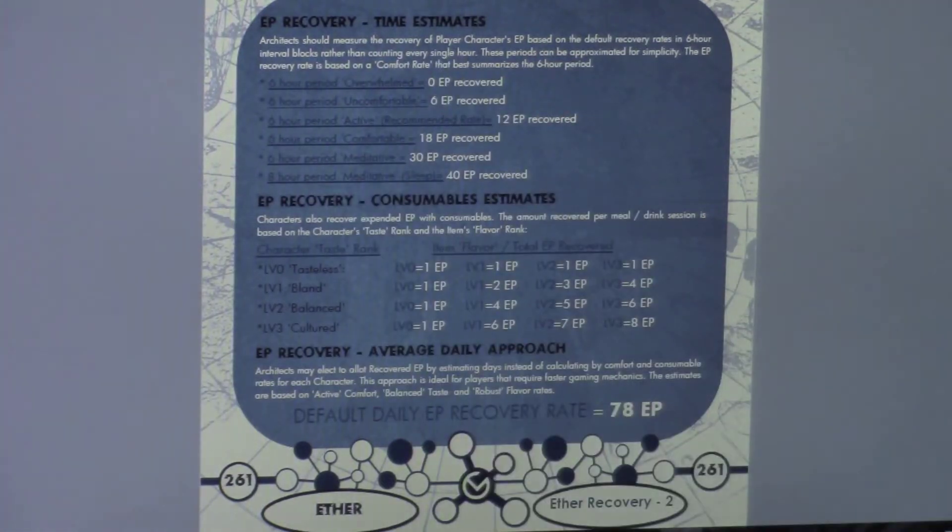Each state has different recovery rates. For a six-hour meditative period, I would put that at 30 EP recovered. For sleeping, I put eight hours — assuming an average sleep cycle of eight hours. A full sleep cycle would give the character 40 EP. So just want to note that.